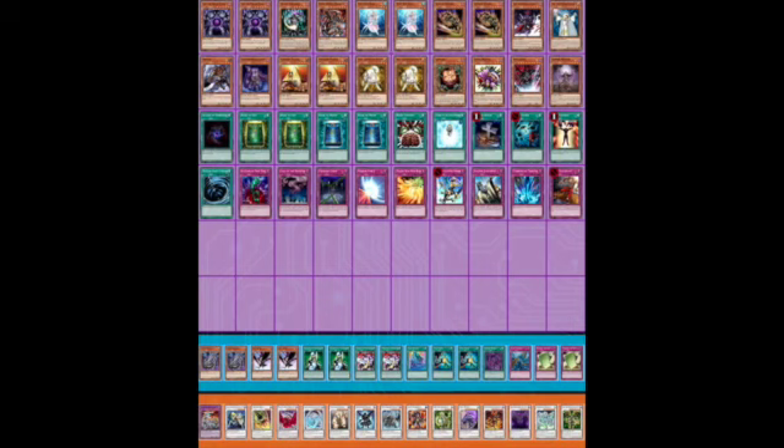Two copies of Book of Moon support those Rykos — you can play a really grindy game if they end up living. Being able to flip a Ryko and then tribute for Caius after protecting it with Book of Moon is very strong. I also like Ryko and Spirit Reaper together — clearing the way and then normal summoning your Reaper is powerful. Fiendish Chain is pretty interesting too, protects your Ryko so you can flip it for value. Trap Dustshoot in the main as well.